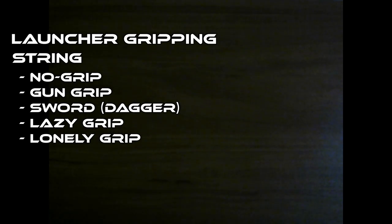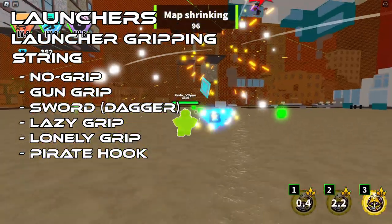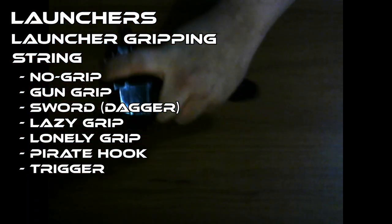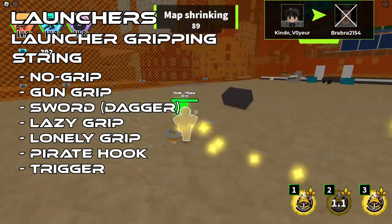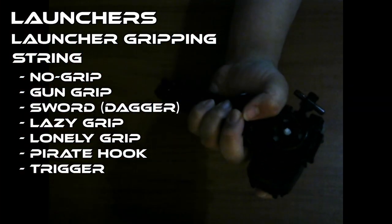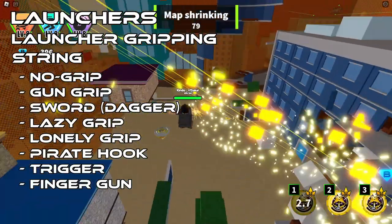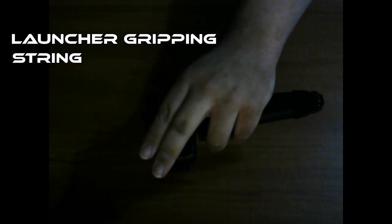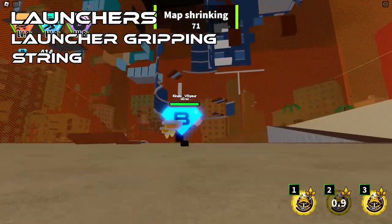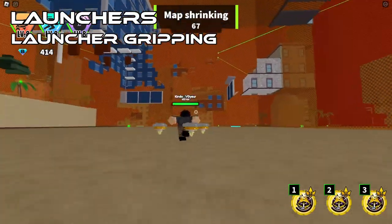Now let's talk about the gun configuration of the string launcher. Even with the grip on, you can still use the pirate hook technique on the string launcher. There are variations of the gun grip — one I call the trigger, named because it's similar to holding a gun with your index finger on the trigger. There's another technique where you put your index and middle finger on top of the launcher, and I call it the finger gun — it's self-explanatory: just remove the launcher and look, a finger gun. There are many other techniques, but these are the ones I'll mention. As long as you feel comfortable, you don't have to limit yourself to these.